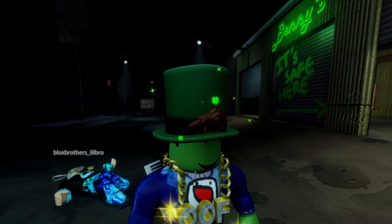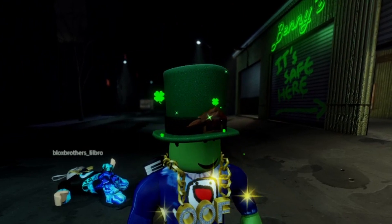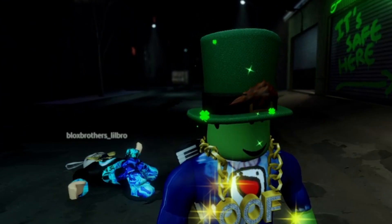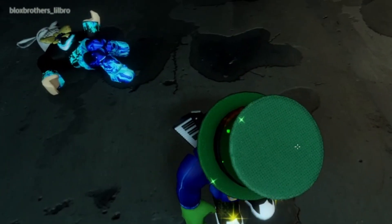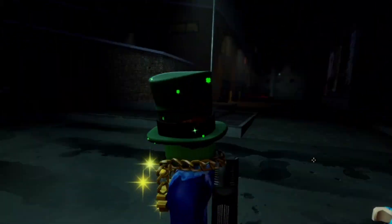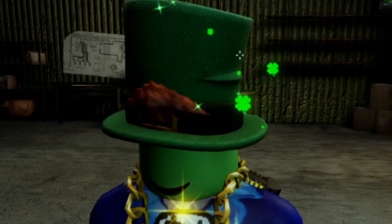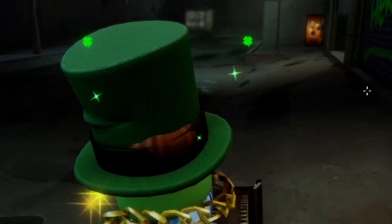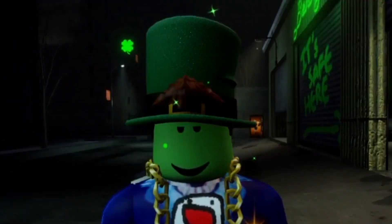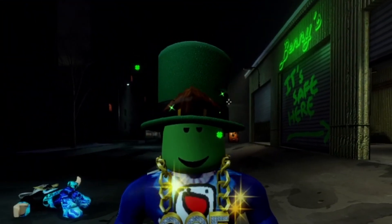Now we got the top hat, which is obviously what leprechauns put on their head. It looks pretty good — yet again, absolutely perfect texture string. It's just the little tiny details everywhere. If we get into somewhere a little brighter, you can see it's kind of leaning onto its side, sticking on a little bit like a wrinkle. It's absolutely incredibly made. Nico's are just the best creators at making things — perfect little details everywhere you look.